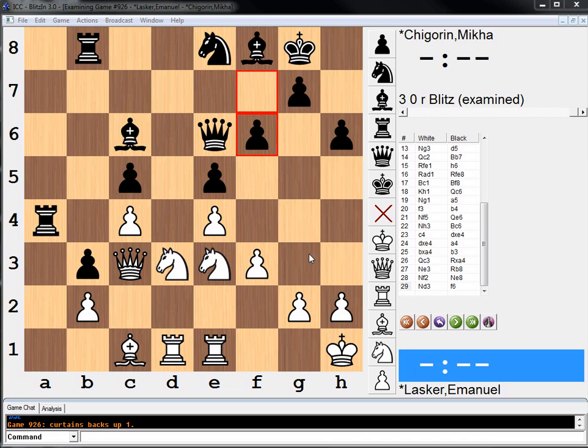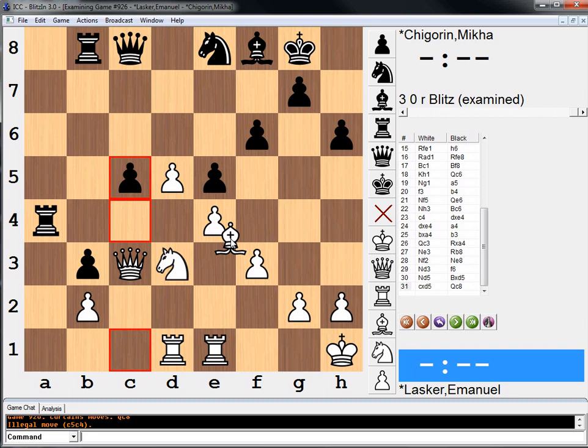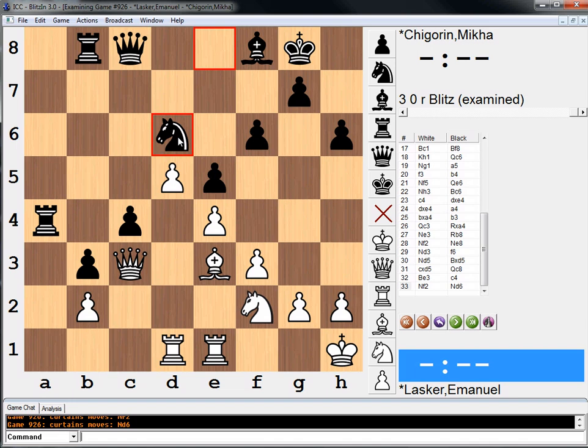The move that is not great would be knight to d5, which is kind of a move that stands out a little bit. The problem with that move: black will just take it, and after c takes, queen c8. Now black has, all of a sudden, a really simple plan — push this pawn, like let's say after bishop e3, push the pawn to c4, blockade with the knight on d6. And black is actually doing perfectly fine in this position.